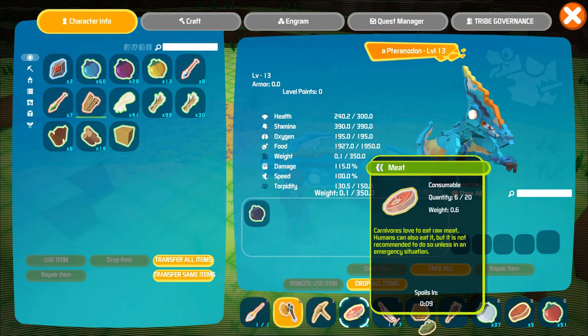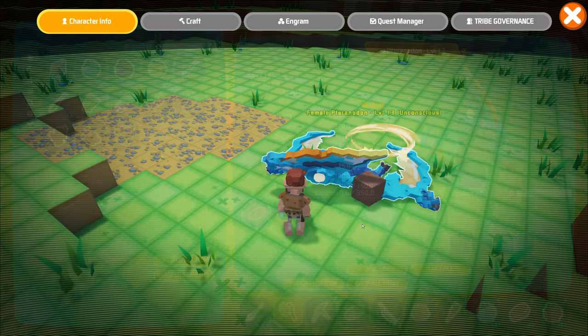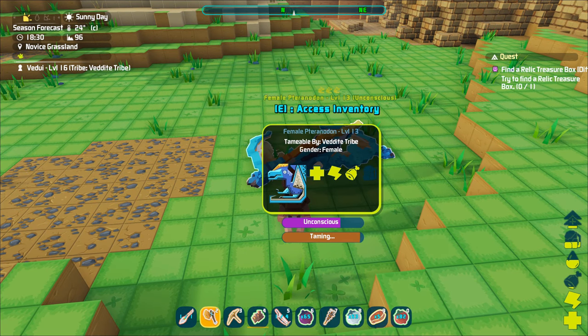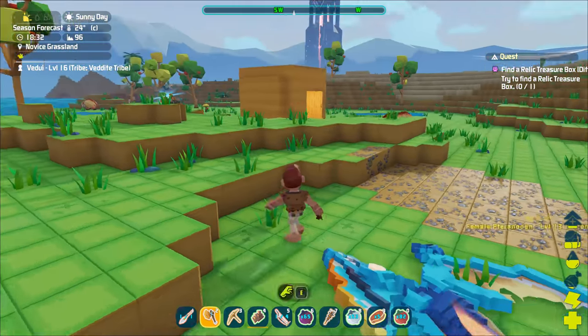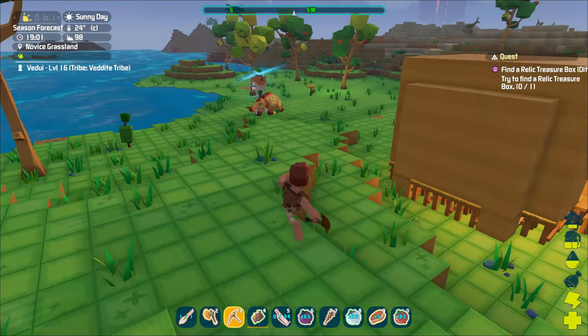As you can see, if we remove the meat, it will mention that you need to put food in the inventory to tame. Taming does take some time, so check back regularly. Make sure it has food and is not waking up. It's also a good idea to protect it from hostile enemies, as some will happily attack unconscious dinos.